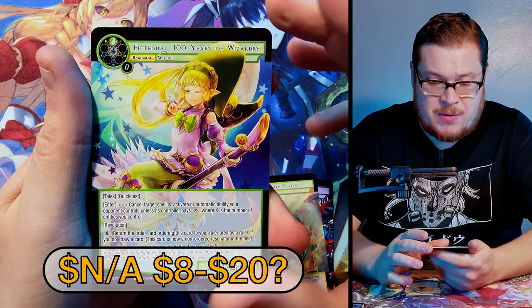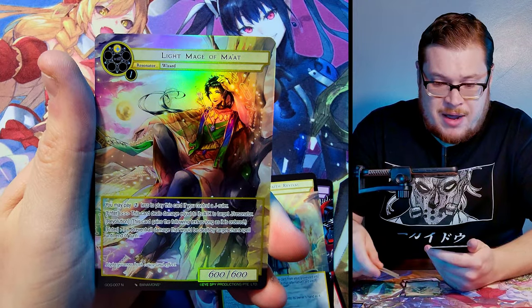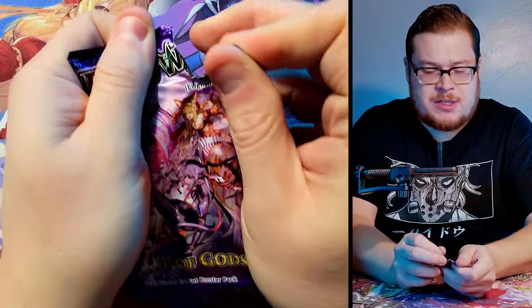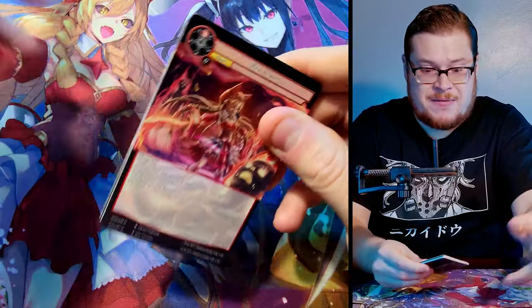Repeating Faith Revival — Faising, 100 Years of Wizardry as our Marvel Rare, very nice. I've heard it's a powerful card. Behind it we've got the Light Mage of Mayat as our normal full art. We'll take a few from the middle first and then cruise into the left side.